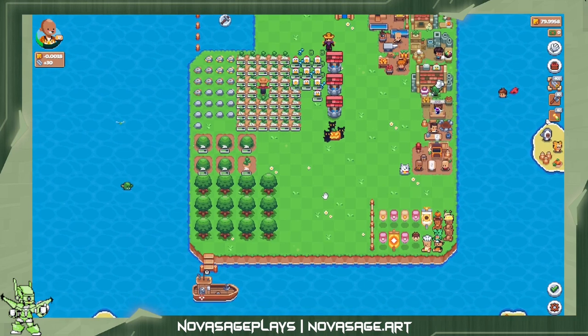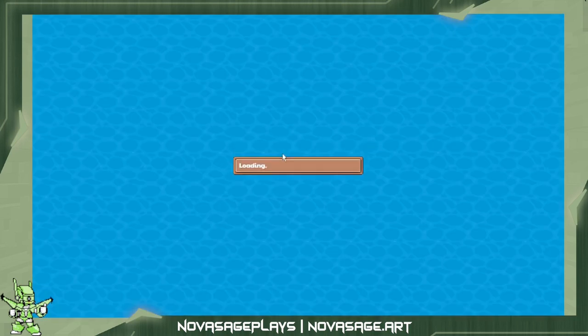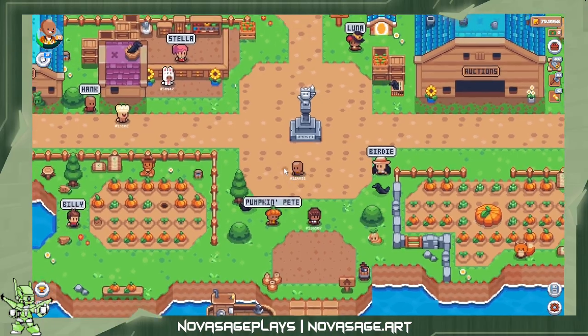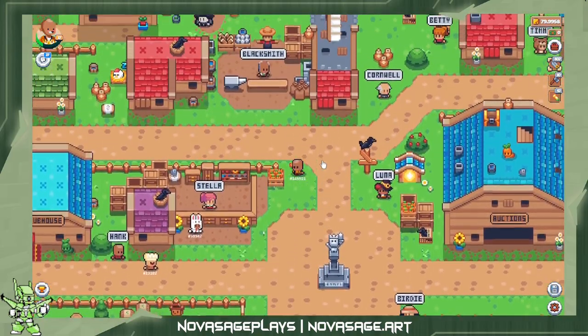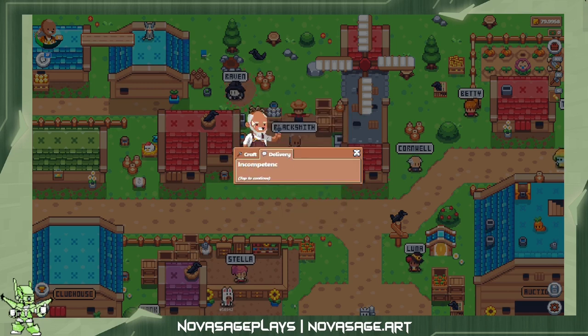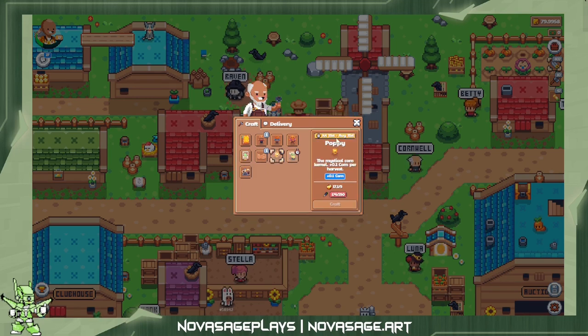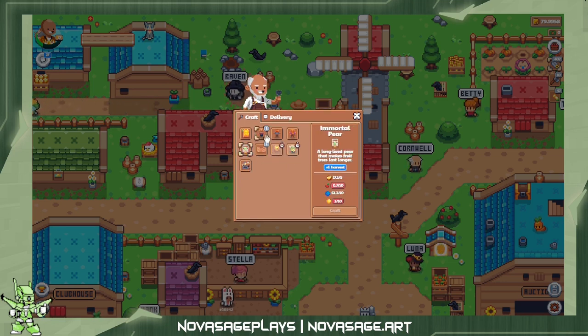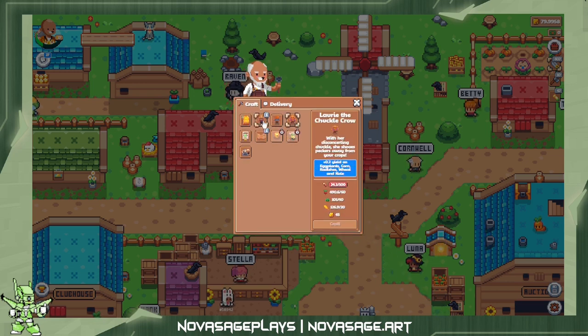One last thing I wanted to talk about is gold. As we've been planting sunflowers you may have seen that I've gotten a little bit of gold. Gold is a very valuable resource and can be used for a lot of things — expanding your farm, building buildings from the blacksmith, but also boosting items and digital assets on the blockchain. Here you can see one of the limited-time event assets; those typically require a lot of gold plus whatever the event currency is, and they all have very interesting boosts — extra cake XP, extra corn boost, and so on.